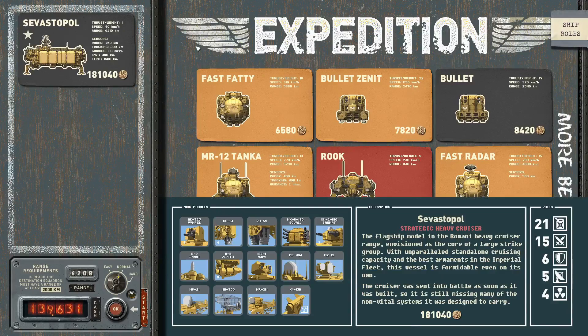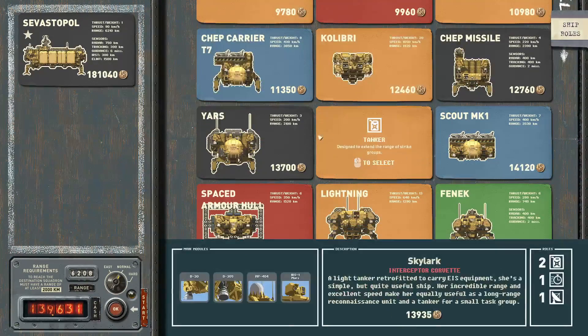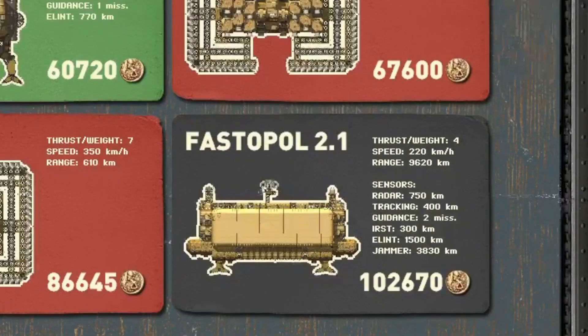In the ship selection menu you can see the Sevastopol already put into the fleet. Notice how next to the name it has a little star — that means this ship is a flagship. Whenever you assemble a fleet you have to have at least one flagship to start the campaign. My designs do not have that star, not even my missile-carrying Fastopol. I'm going to show you how to put that star onto your ship's name to make it a flagship, and for this you have to get out of the game.